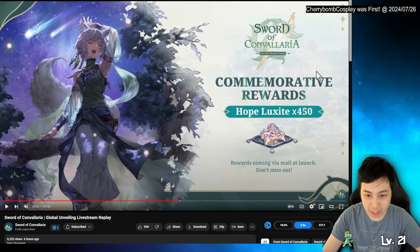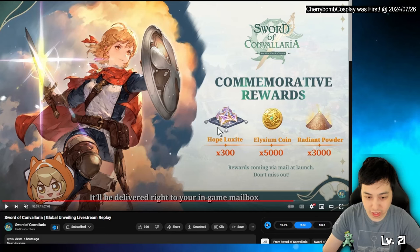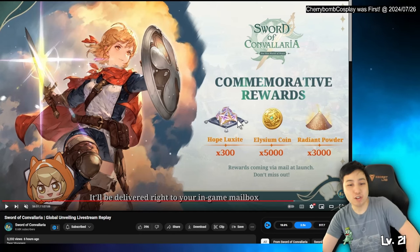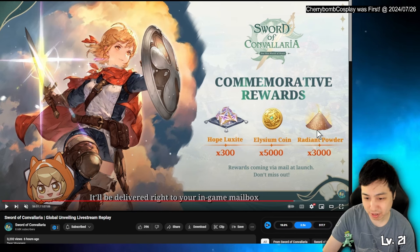Looking at the launch rewards: we're getting 450 pool currency and another 300, so that's 750 total. You also get coins and radiant powers, which I believe are for upgrading weapons and stuff like that.